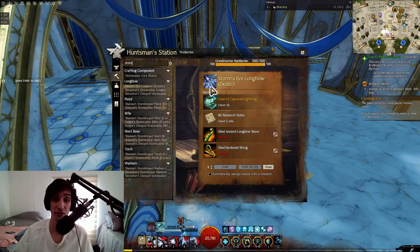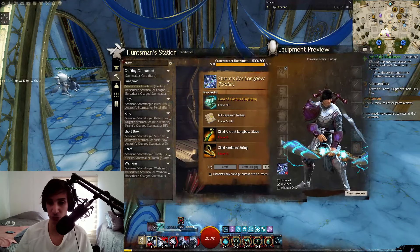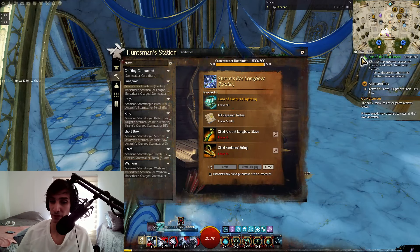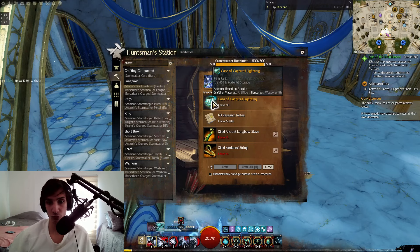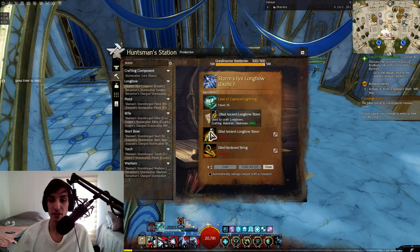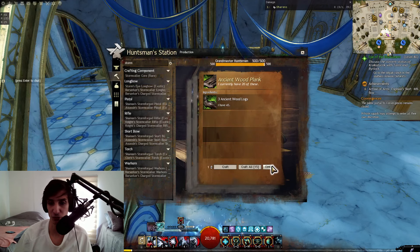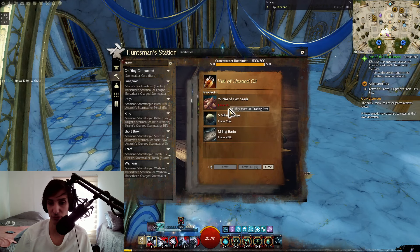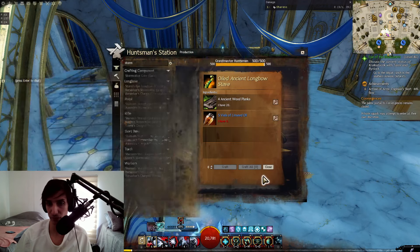If you do like the skin you can research note one to unlock it and get some notes at the same time, which is nice. You need the Case of Captured Lightning from the meta or by transforming your small currencies at the provisioner vendors. After that you just need to craft the required components like the Oiled Ancient Longbow Staff — the materials can be bought from the Trading Post. The Vials of Linseed Oil can be crafted or bought and will cost around two gold.